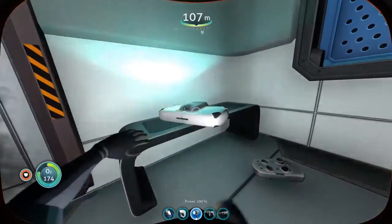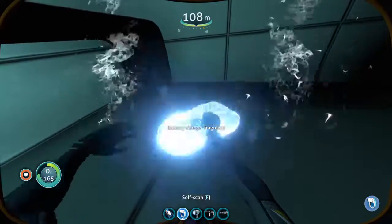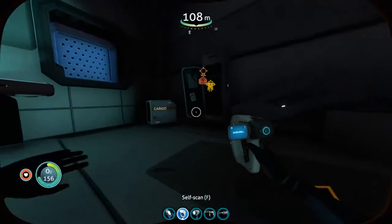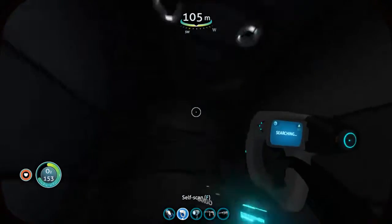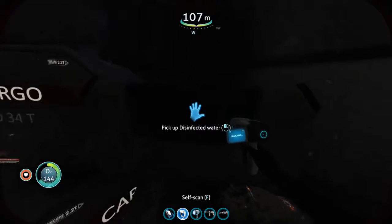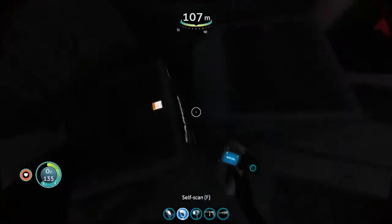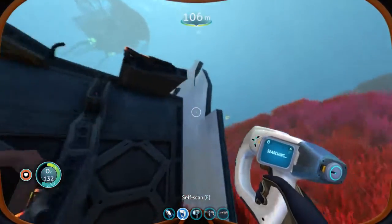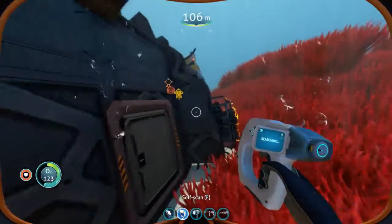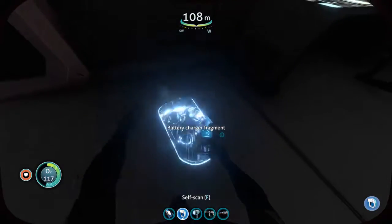We cut our way into here and managed to find a data box — first thing we already had — as well as our first battery charger fragment. The battery charger is actually super useful; I don't know why I didn't think to get this earlier in the game. Unlike the power cell charger, which isn't even really that necessary since your moon pool is more or less a power cell charger — you can just dock your seamoth or prawn suit into the moon pool and swap out dead power cells to charge them back up. The battery charger is more convenient, though not completely necessary. And as far as batteries go, they're easy enough to make. We find the second fragment here, so now we've got that all taken care of.